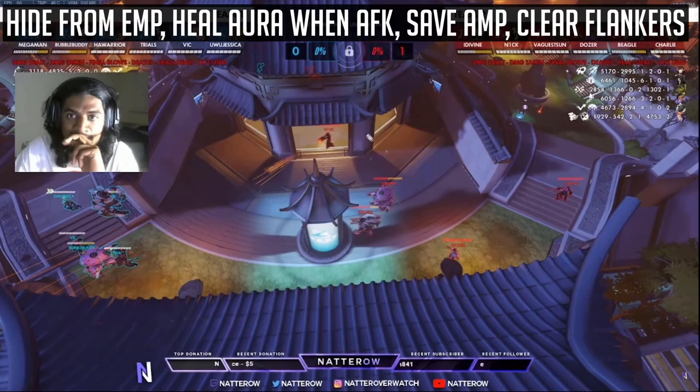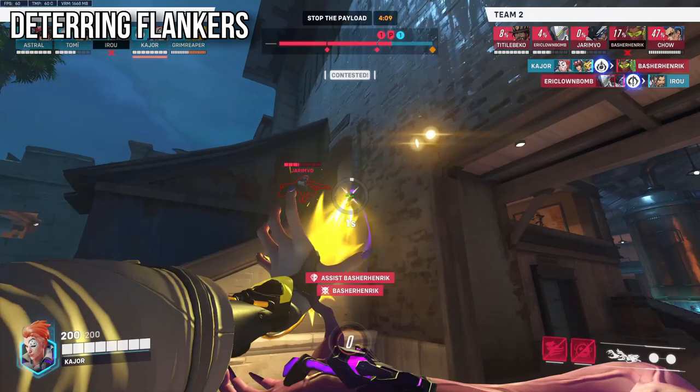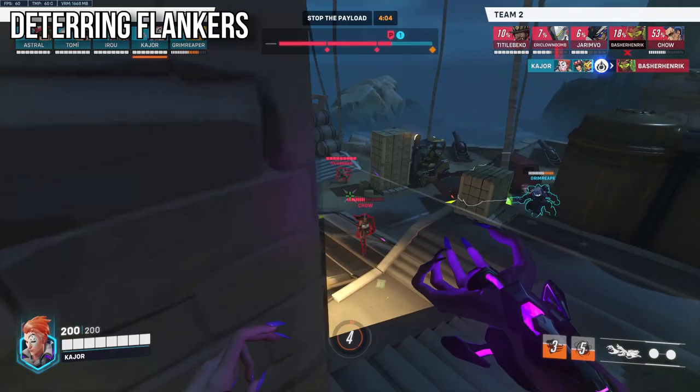Note that your biotic grasp is actually a great deterrent against flankers. One thing to add is that Sombra can hack, and Lucio can maybe mark the Sombra, but Moira can right-click and quickly stop that hack, which is really useful. You can utilize the 20 metre range to annoy and deter flankers like Genji, Sombra, or Tracer when you need to — just don't solely focus on doing this since your team might need the healing.